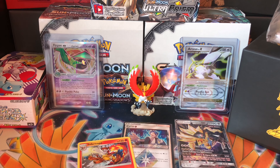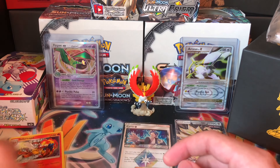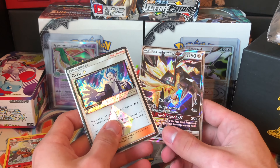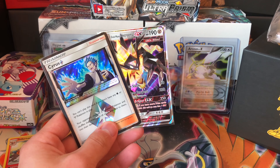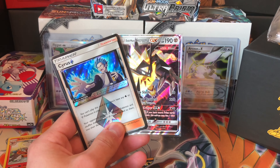Hopefully Lunala or something could have brought us luck — we got Dawn Wings Necrozma. For our holos we only got one holo, the Infernape. We got a Cyrus prism star and a Duskmane Necrozma GX. If you guys enjoyed this video leave a like and subscribe for more videos. This is Devastator signing out, peace.